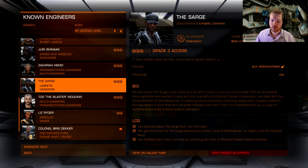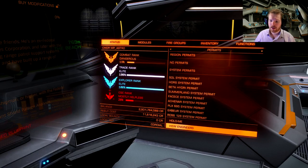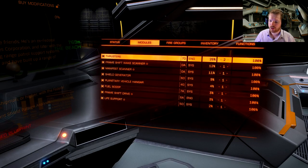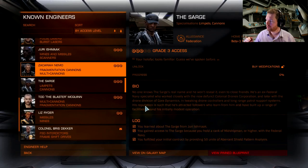Assuming that you have Yuri Ismak unlocked and have gotten knowledge of the Sarge from him, the next thing you need to do is reach the level of Midshipman in the Federal Navy. You can see your rank by going to your status panel — it will show in your reputation panel. My current rank is Admiral, which is the highest. Midshipman is a fairly low rank — it goes recruit, cadet, and then midshipman, so it's only the third rank. It should be fairly easy to do.